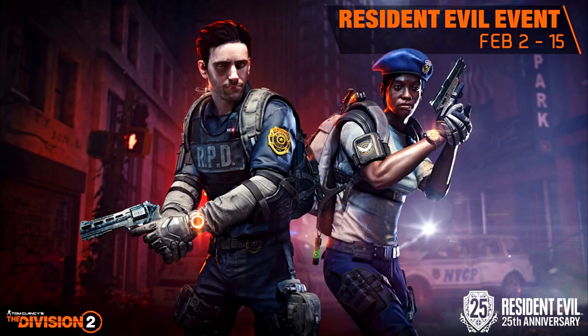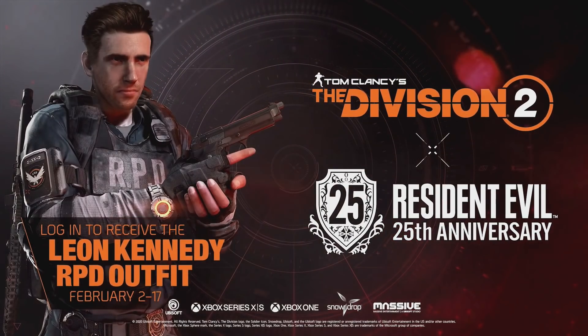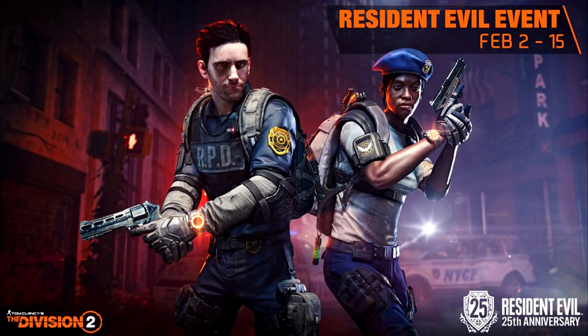Now some of you might be wondering how to get this RPD outfit. Well, most of you are Rogue Police Department, right? So RPD — you might as well put it on because that's all most of you do in the dark zone. How do you get this? Well, all you have to do is log in. Just log into The Division 2 during February 2nd to the 17th and you will unlock the full RPD outfit. Rogue Police Department will be at your hands.